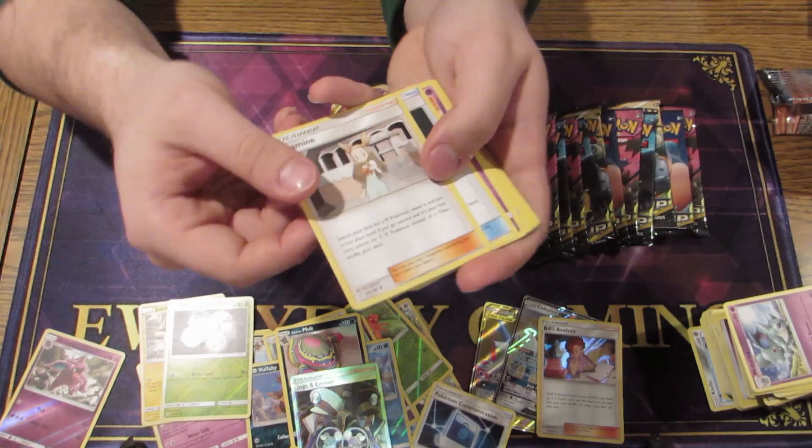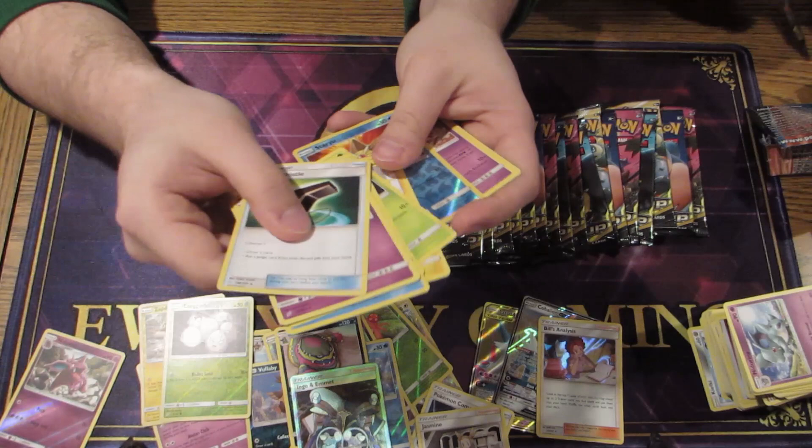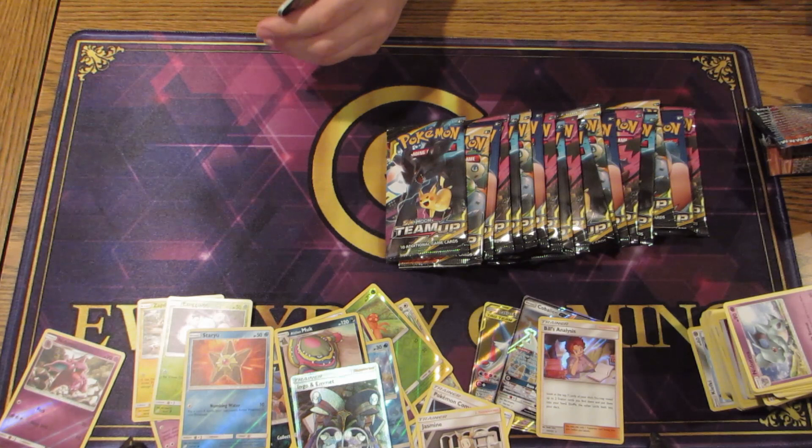So we got Jasmine, which is actually a really interesting card for anyone playing a metal deck — you can use it in the tool drop deck. We got a Starmie with the new Hone Edge. Yeah, because you use it to get Genesect.